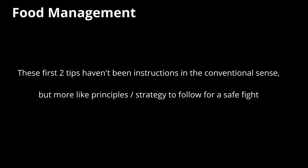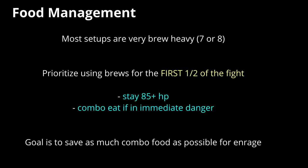So with the more abstract advice out of the way, I'll give you a few concrete tips to put into practice. First off, most starting setups are heavy on the brews — chip away at them early because you want a lot of combo food for enrage. If you fall under 85 HP, brew up! You have more than enough to last, and you want that extra leeway so you don't have to panic and triple eat if you take a 50. You should still combo eat if you're getting chunked, but most of the mid and early fight is done with brews while it's still manageable.